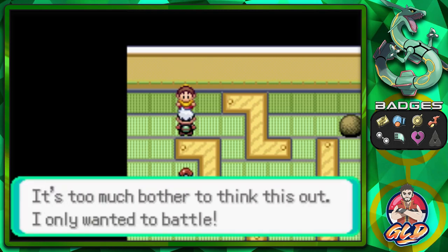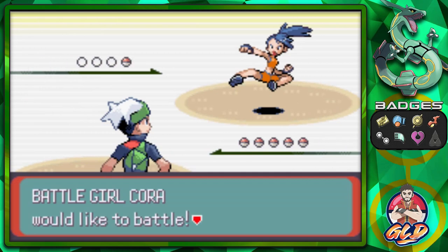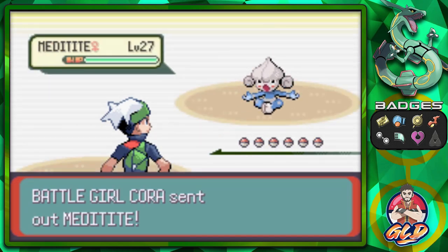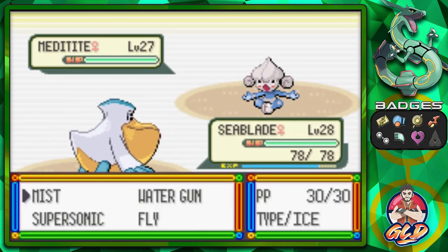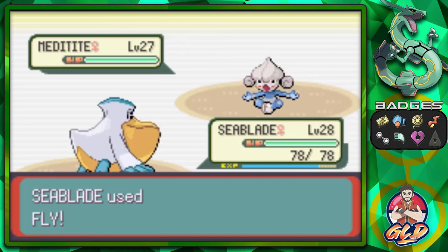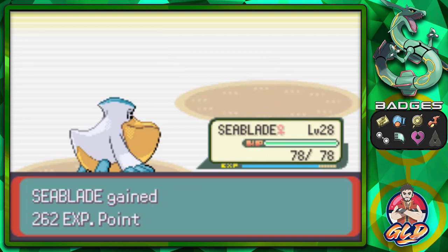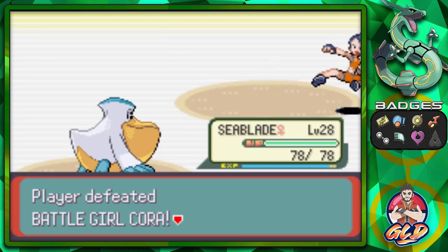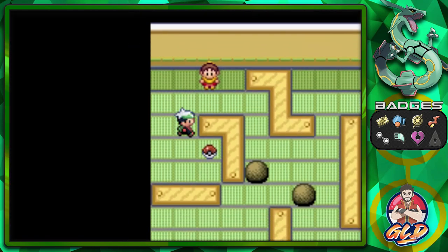A trainer says 'It's too much to think this out — I only wanted a battle.' Yeah, that's how this game plays out. We're taking on Battle Girl Cora and her level 27 Meditite. Sea Blade is back — it's been a long while since we used Sea Blade. Fly attack for the win! Sea Blade hasn't missed a step — Battle Girl Cora has been defeated.